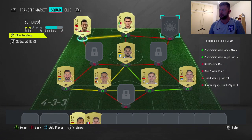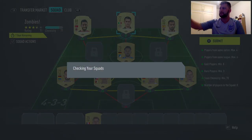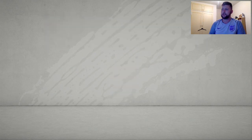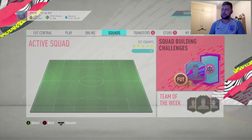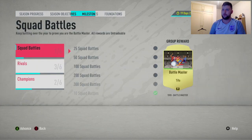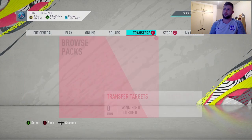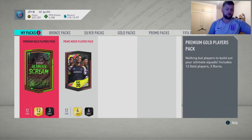We've got the two packs now - a prime mix players pack and a premium gold players pack. That is all of it for the SBCs. The season objectives were announced yesterday with Gecko, so I don't believe there's any more. Obviously there are promo packs as well, but first off we will get into our paid packs - we'll start with the premium pack. Can we get a walkout?